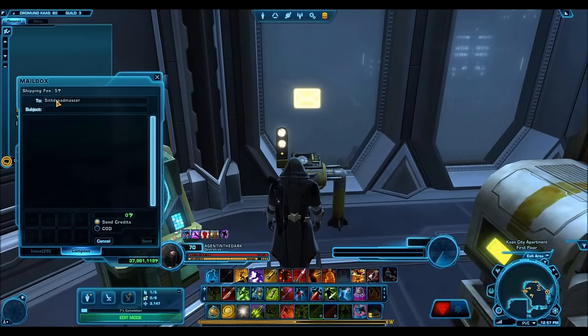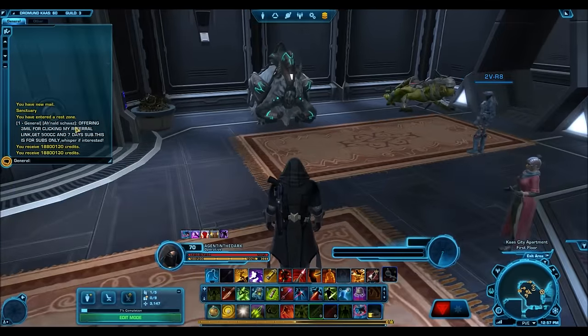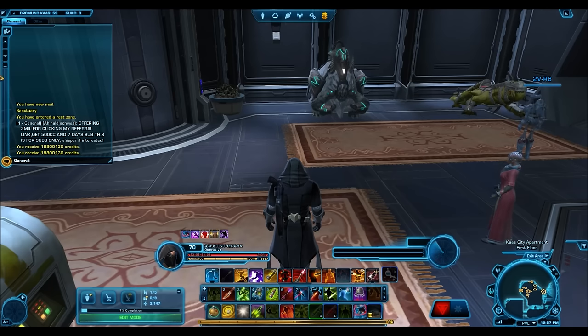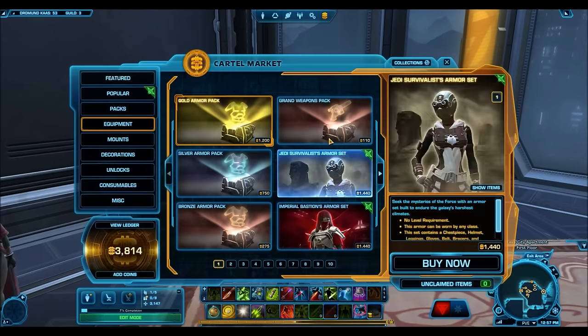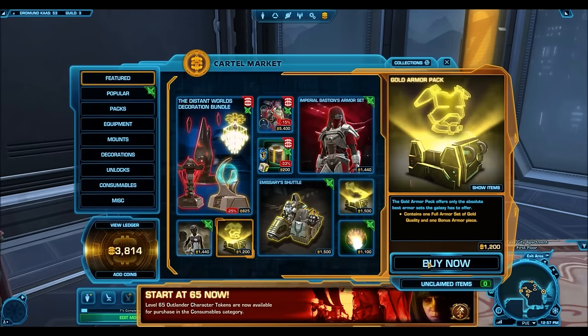If you have 20 million credits, you don't have to buy these gold armor packs off the GTN — it's a waste of credits. You could offer 3 or 4 million credits for a referral link click, and 2 referral link clicks later, which will cost you about 8 to 10 million credits, you could have the 1,200 cartel coins you need to buy a gold armor pack yourself. You would have spent 50% of what you'd have spent buying on the GTN. Right now a referral link click gets you 1,000 cartel coins, but that special is going to end after January 1st, at which point you'll only get 600 cartel coins per referral link click. There are better ways to spend your credits to get these gold armor packs than paying 20 million on the GTN.